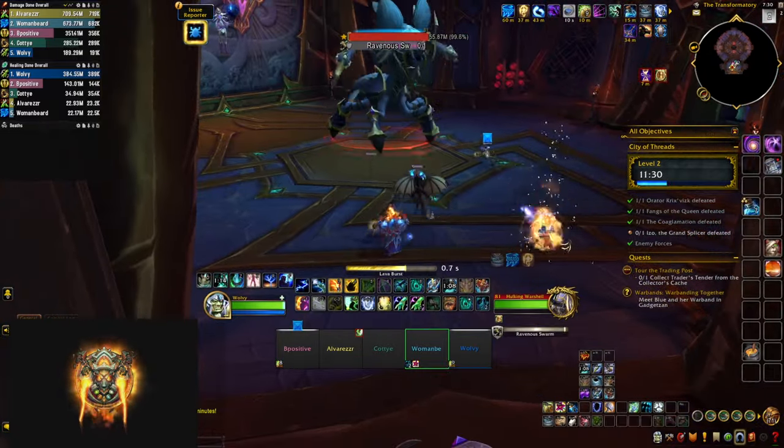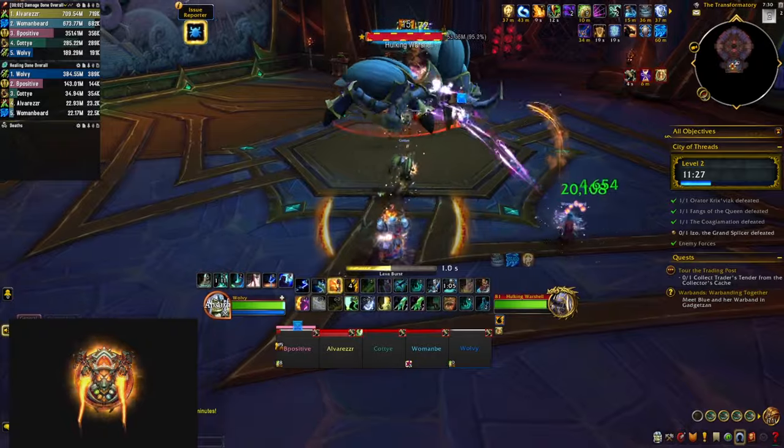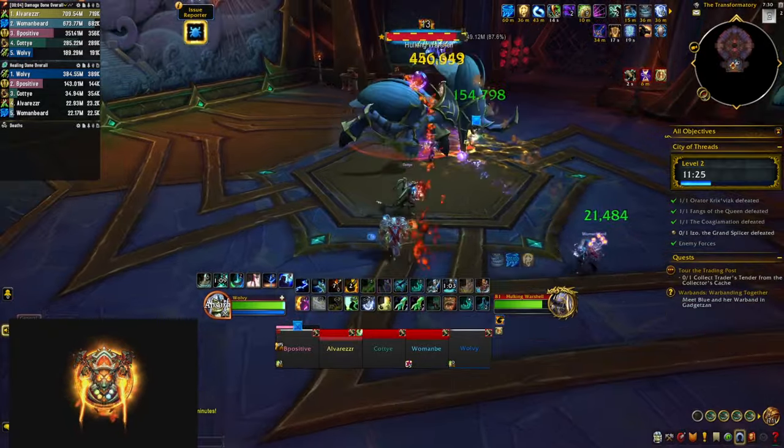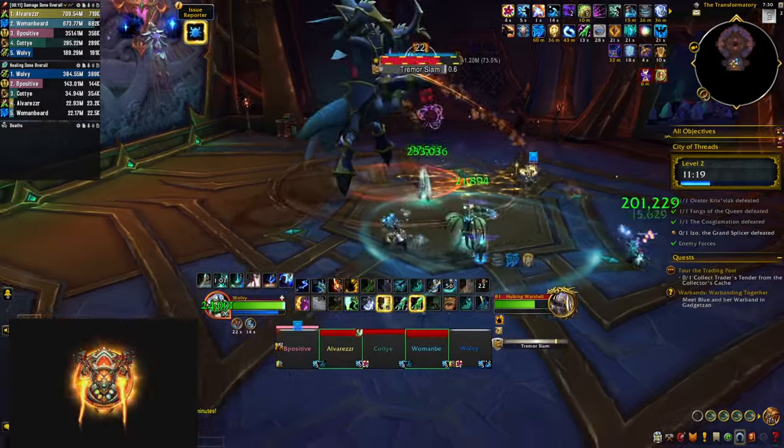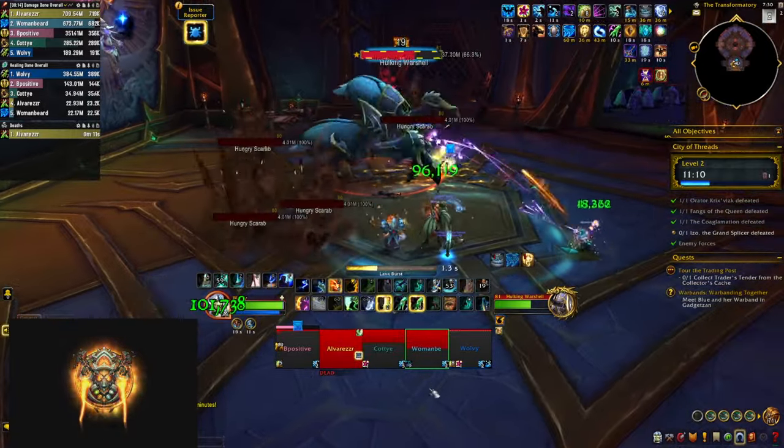The second mini boss casts Ravenous Swarm, a 6-second DoT dealing damage to everyone in your party. His other ability is Tremor Slam — a big circle around him. Make sure you get out when he casts it, otherwise you're going to die.